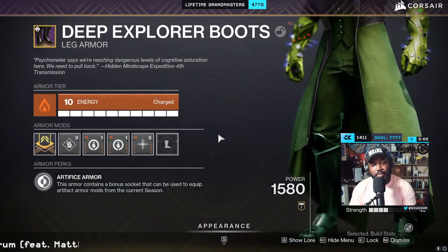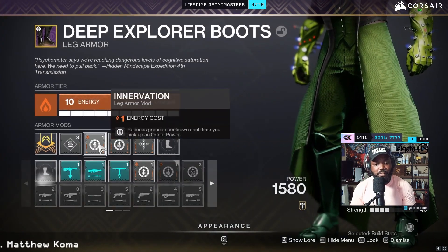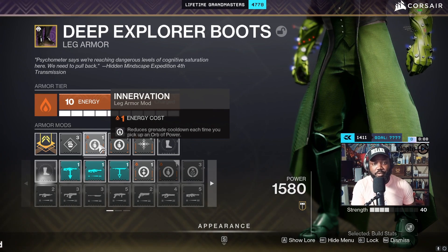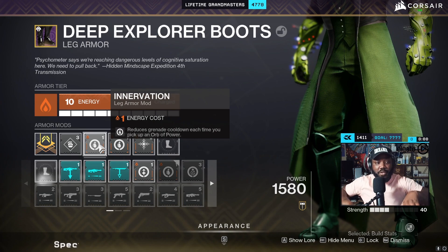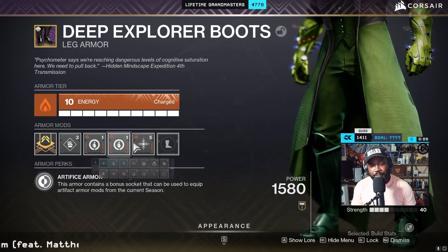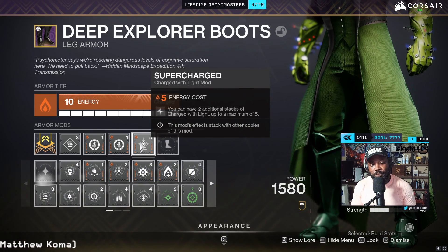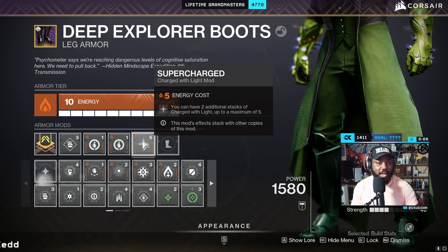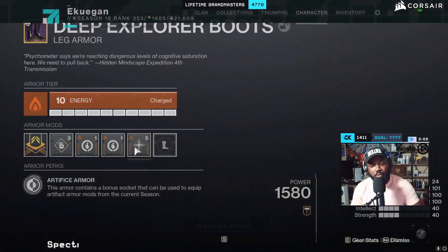On my boots I have Innervation, which reduces my grenade cooldown every time I pick up an orb of power. In the final boss room there are going to be a bunch of orbs on the ground, so I can put up a turret, run down there, and grab more. I also have Supercharge, which gives me two additional stacks of Charge with Light up to a maximum of five, so I normally cap out at Charge with Light times four.